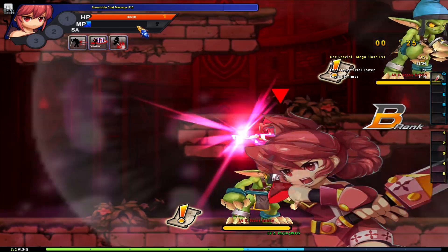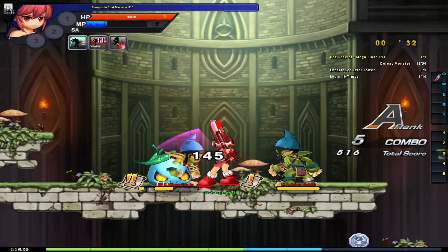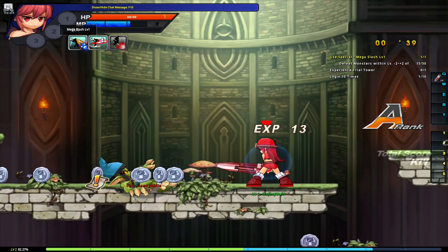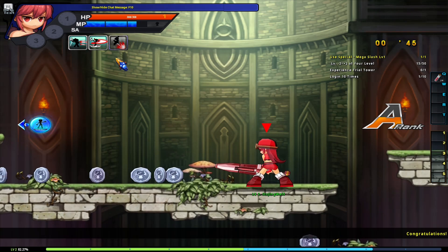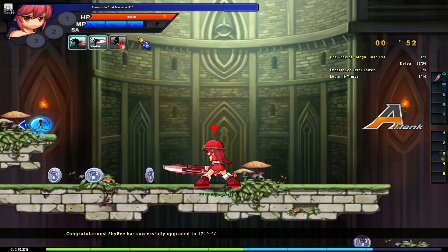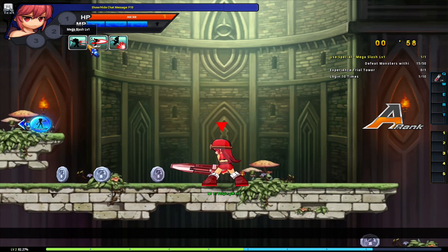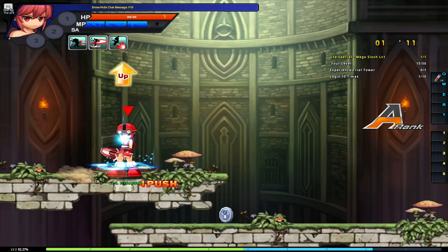You'll notice the bars actually have little lines on them — the big MP bar is split into different chunks, and as it hits different chunks, different abilities highlight. On MP characters the typical setup is three abilities: A, S, and D. The button you need to press to activate them shows up as you have enough mana. A always takes one bar of mana, S always takes two bars, and D always takes all three bars. Typically, the more bars it takes, the stronger the ability.